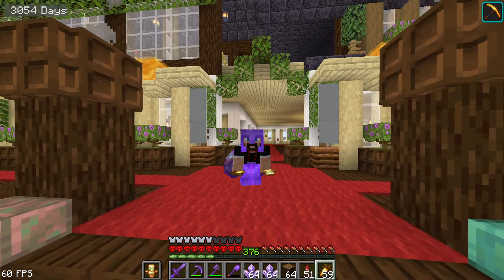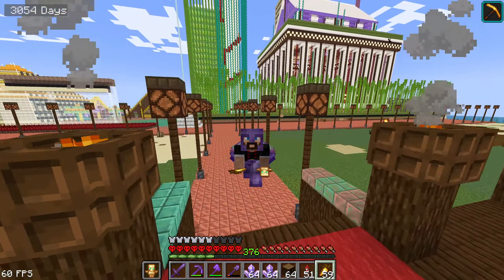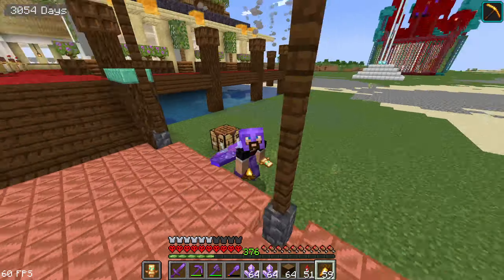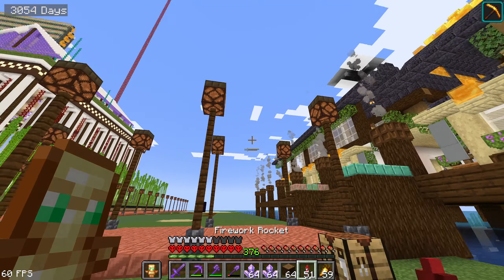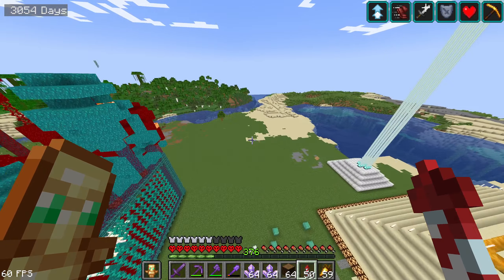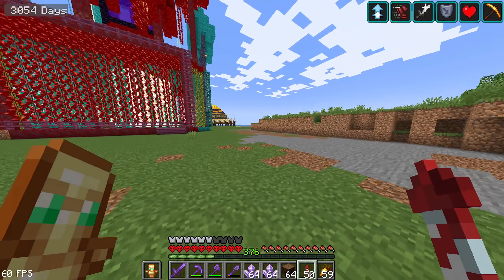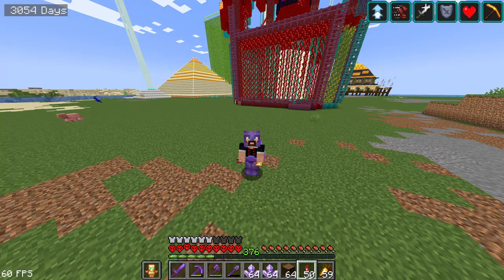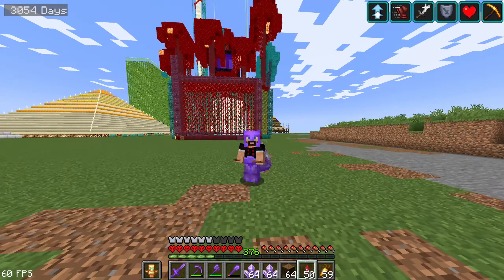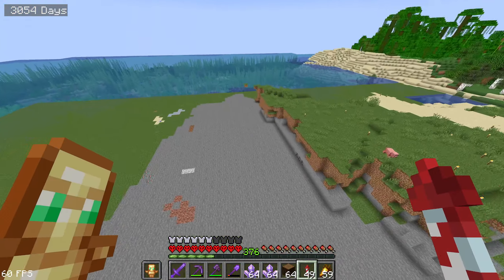Welcome to another hardcore Minecraft episode! Today I have some cool stuff to show you that I've done off camera, because it's quite tedious. First of all, I've cleared this path — it looks like a flat world now, but it's not even close. There is so much more to clear over here. We've cleared quite a lot — about five to seven shulker boxes of dirt and even stone.